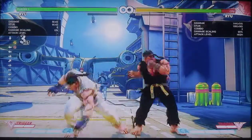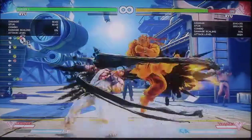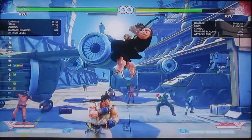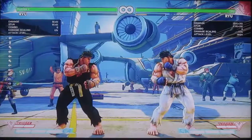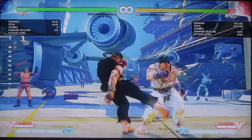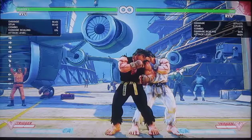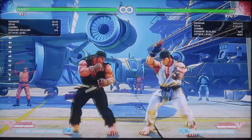You can also get one more hit — I demonstrated this a little earlier. So those are his basic combos. If you somehow get a meaty, then you can combo into a short and into a Shoryuken, an EX Tatsumaki, a regular Tatsu, or whatever you want.